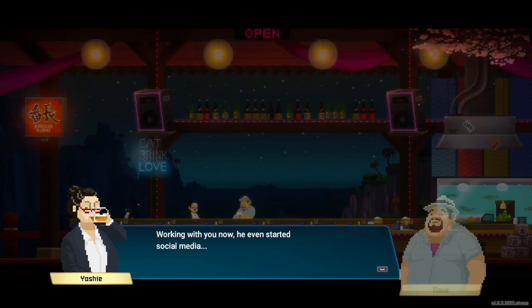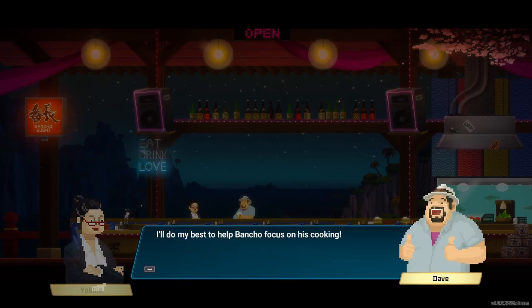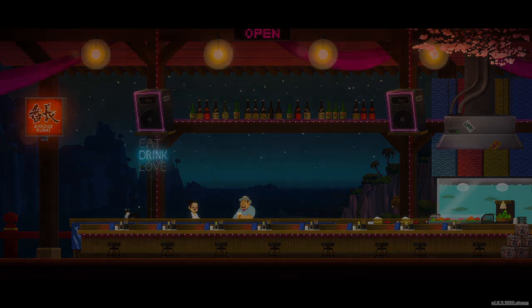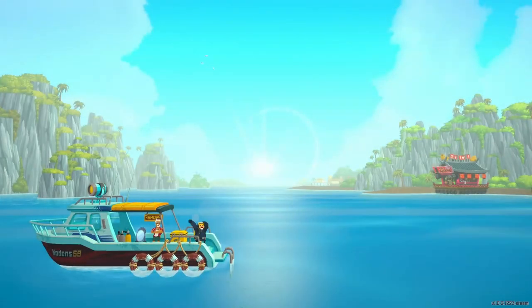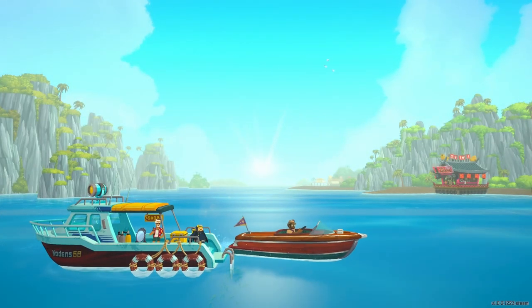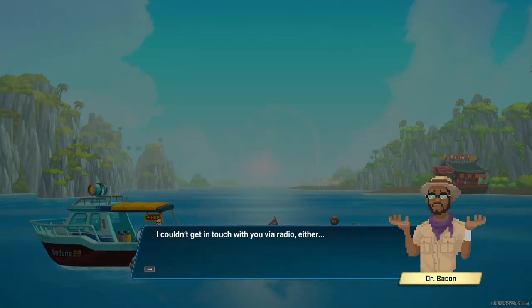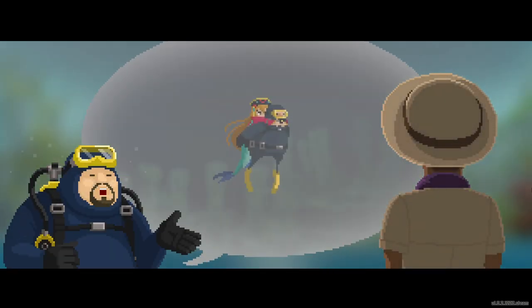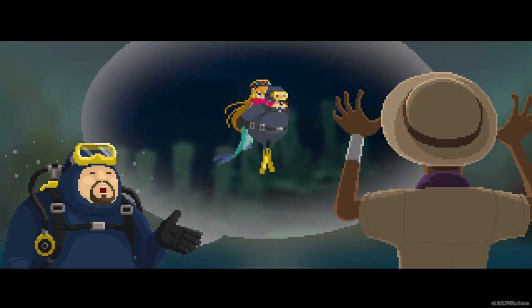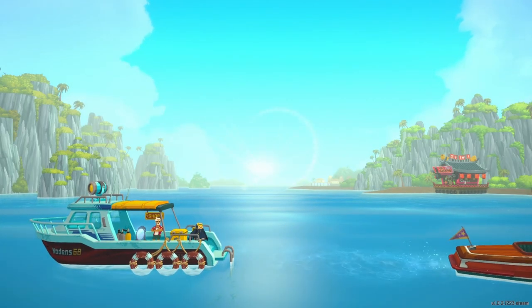That's something good though — working with you now he even started social media. I feel something has changed about him. I'll do my best to help him. If she appears here I'm gonna chase her out. Oh, there's my mirror for teleportation — and now the scientist comes. I couldn't get in touch with you — I was at the sea people village. He's always shocked.